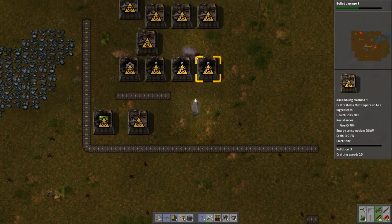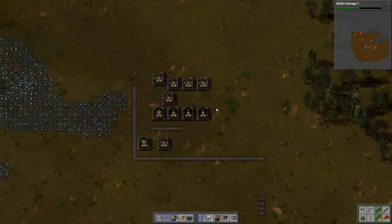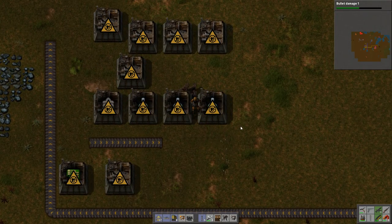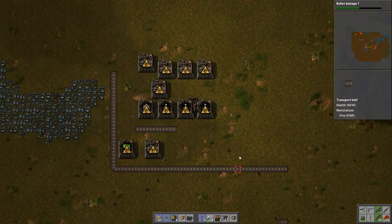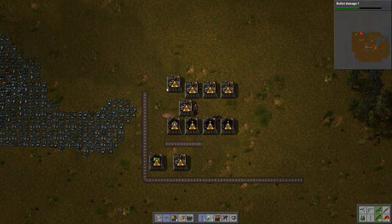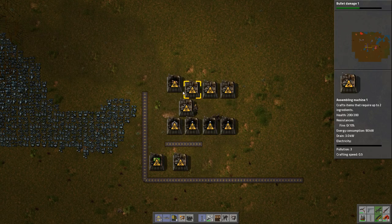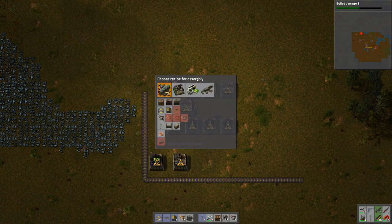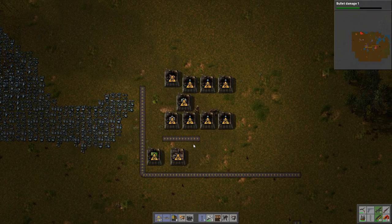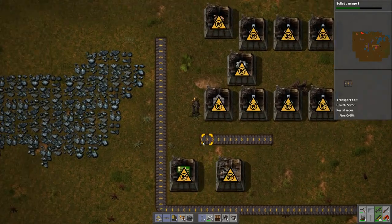This copy mode works for a variety of stuff, including smart inserters, boxes and things like that. So if you set up a filter on a box or a limit on a box, it works the exact same way. So what we need to do: this one now needs to be copper cable, this one here needs to be gear wheels, and these need to be red science packs. And that's how we get that working.